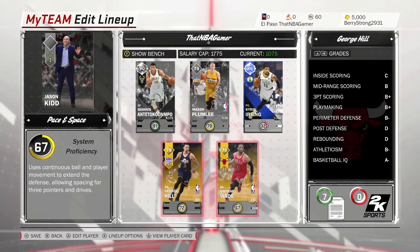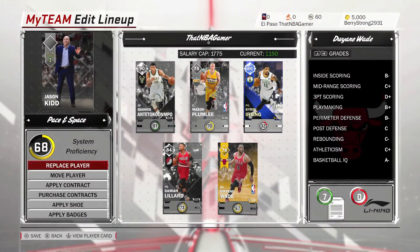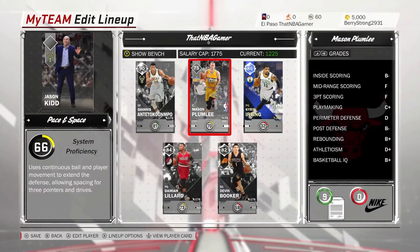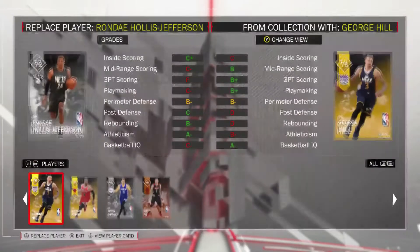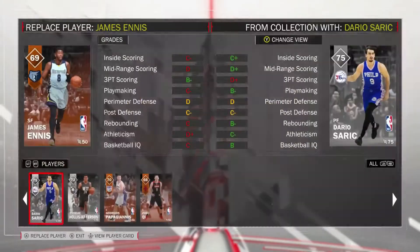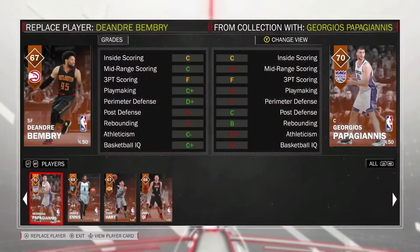I'm going to put Kyrie Irving in right there and let's see if I have anyone yet. So let me put in all my best players. I tried to go by best overall right there and it didn't really do anything. So I decided to do this manually, which isn't that difficult as you can see. It looks like getting a pretty decent team day one is not too difficult.